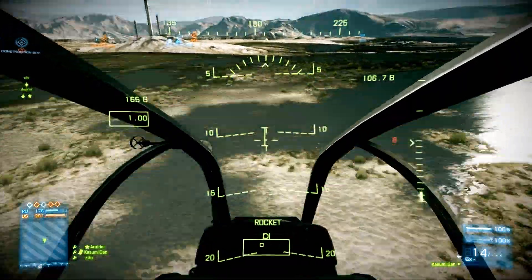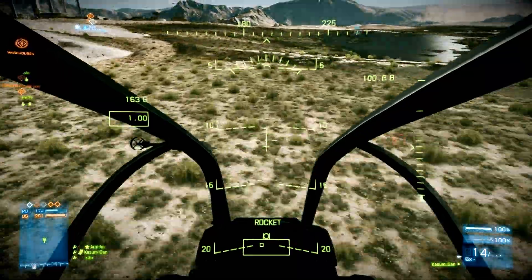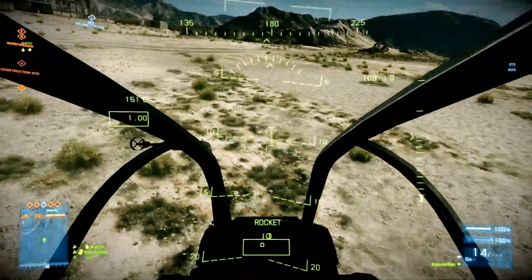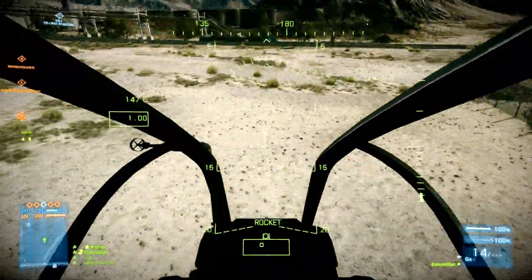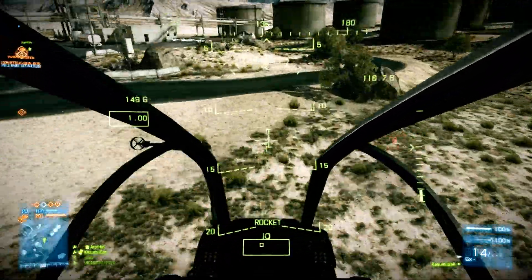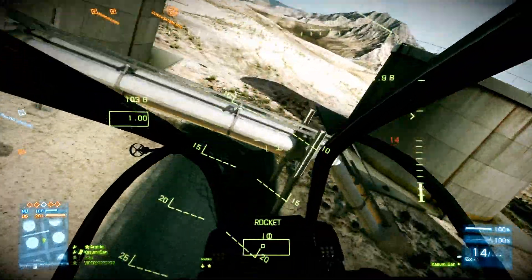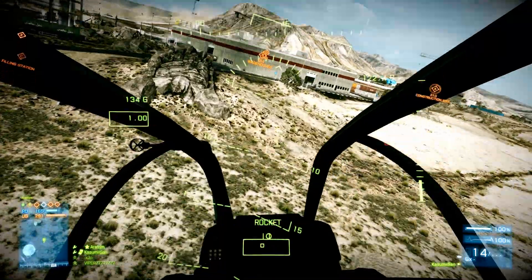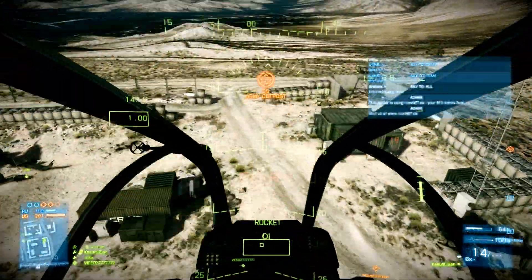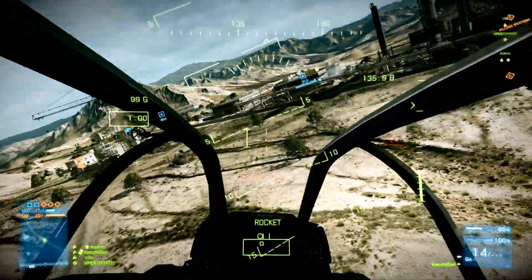This is recorded on the Firestorm map. I find this the best map to practice flying — find a pretty empty server with a few players, get a chopper, and there is a lot of wasteland around the map with not much to crash into. One thing that gives you a really big advantage is knowing the maps: knowing where you can make tight turns and where you can try to lose other aircraft. Try to learn the maps, it will really help you in the long run.